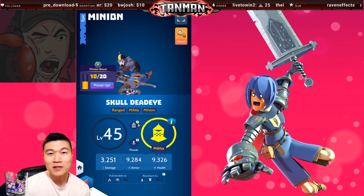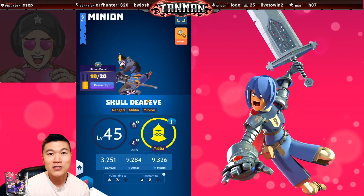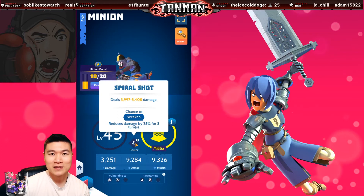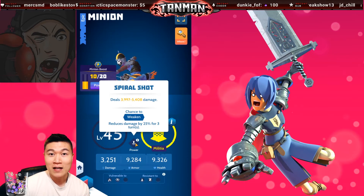Skull Deadeye can be caught with the maverick gauntlet in the realm of fire. Like any archer, Skull Deadeye ignores armor on his basic attack. His ability applies weaken — if you are able to land weaken on your arena opponent, it will help greatly. Both this ability and the Vampire Loremaster's ability charge in only one turn, so if your minions are left alive, they will be using their abilities every other turn.